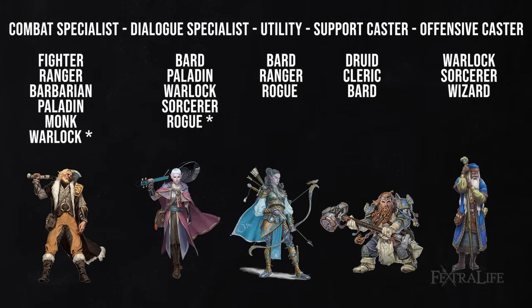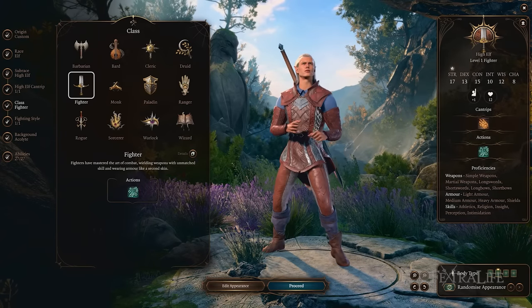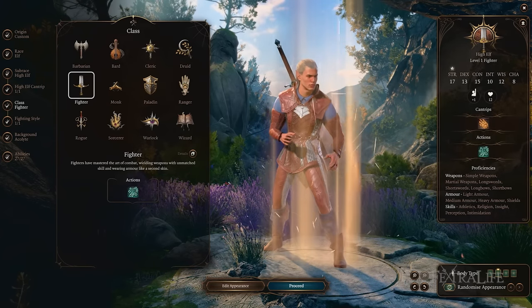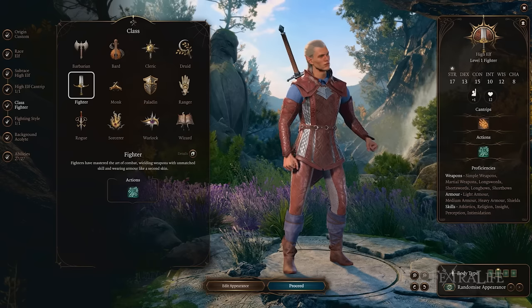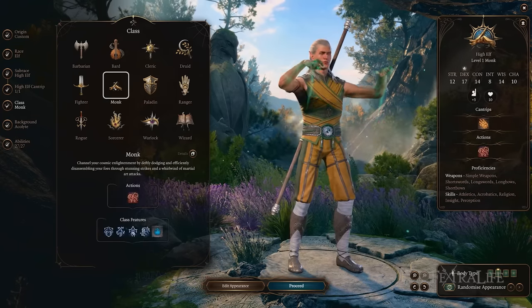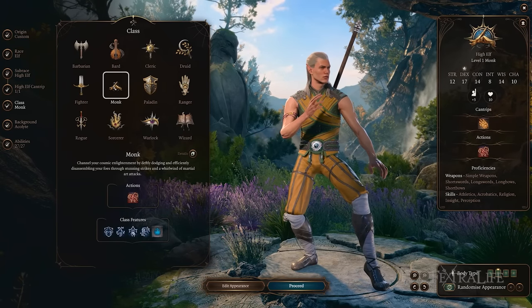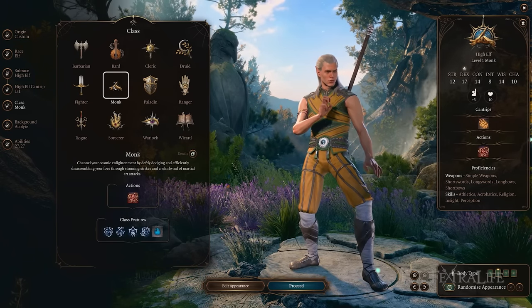There are five roles and four character slots in your group, so you'll need at least one character that doubles in two of these different roles — or one character that's good at three roles. In my opinion, an optimal party will cover at least all five of these roles. So let's take a look at what these roles are.